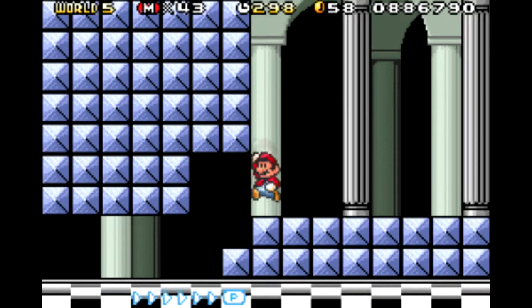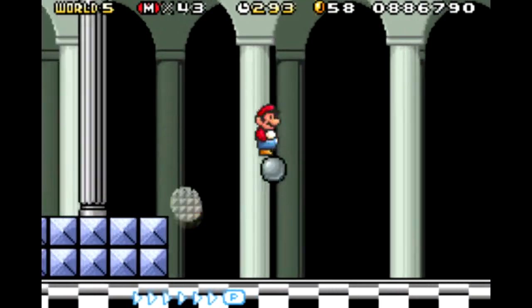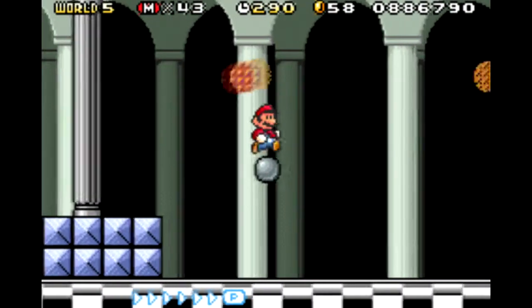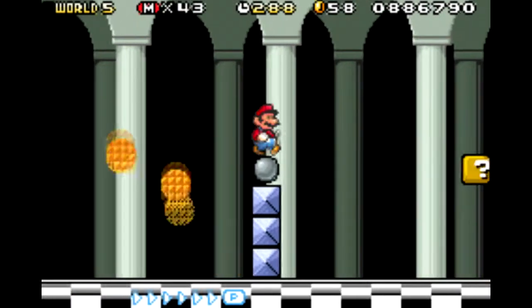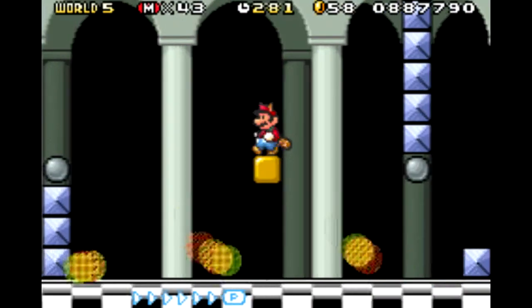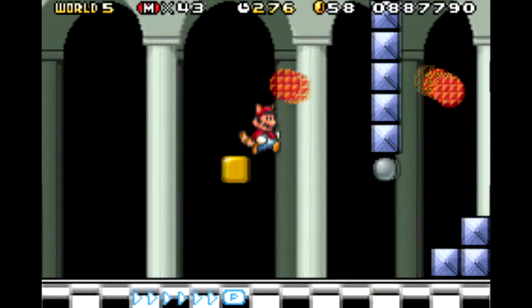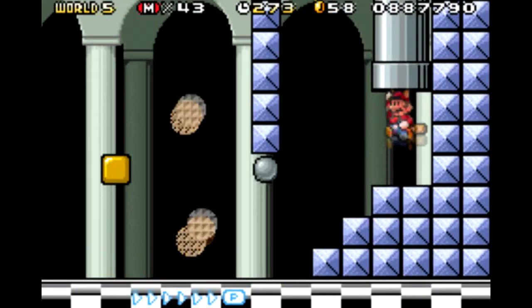Starting off, this looks just like the fortresses — the Boom Boom fortresses, that's what I meant to say. We got a lot of these rotodiscs, or nuclear waffles as I call them. We got to avoid them. They're not too hard to avoid. You just have to know when to land and when to jump, like here. Very easy to avoid.